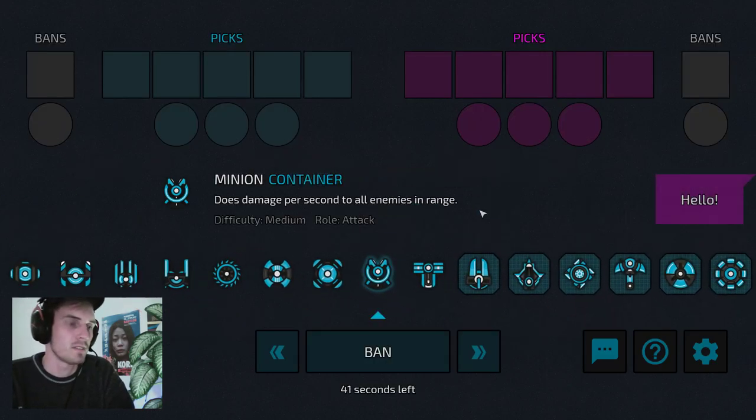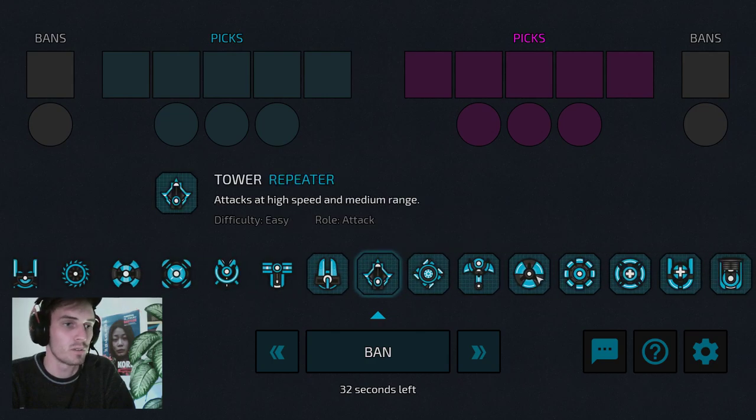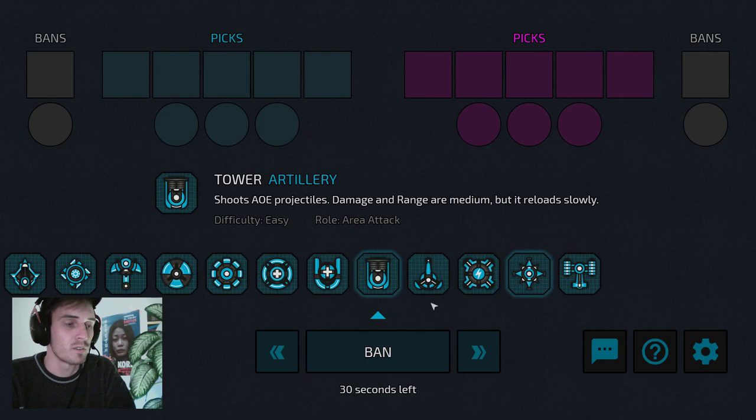Now the first phase of the game is the pick and ban phase. In Core Grounds you have different units, minions, and also towers. And you also have abilities that you can use throughout the game.